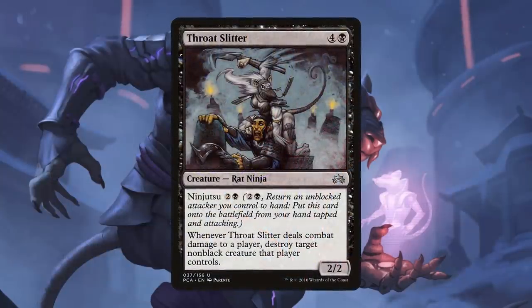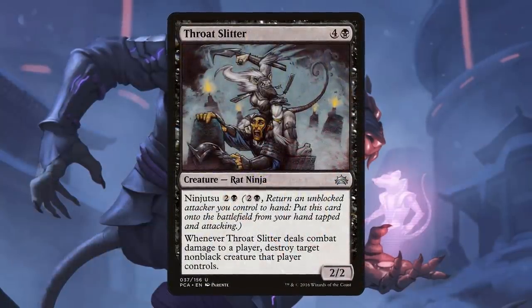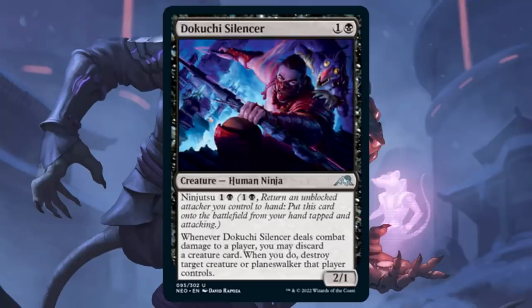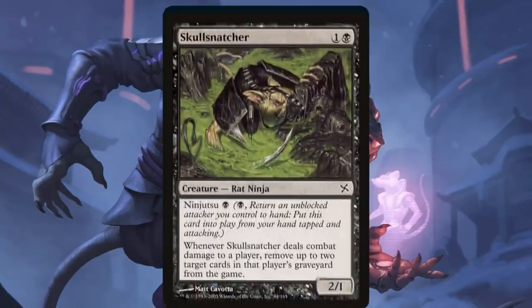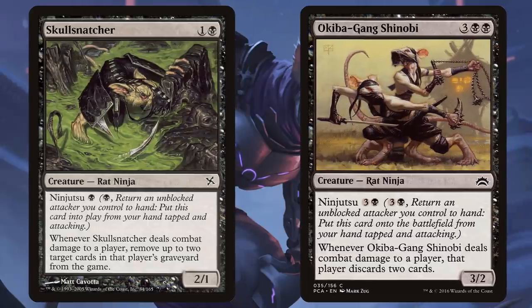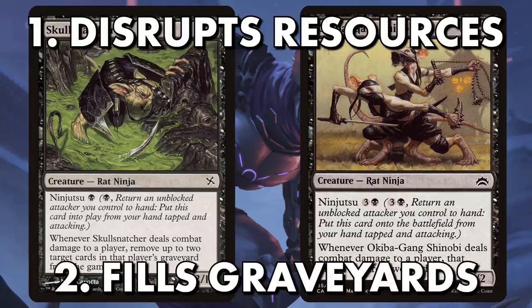Throat Slitter is another rat as well as a ninja, and it allows us to destroy a target non-black creature whenever it deals combat damage. For the added price of discarding a card, Dokuchi Silencer does much the same. It isn't just creatures our ninjas can deal with. Skull Snatcher lets us exile dangerous cards in our opponents' graveyards when it deals damage, and Dokiba Gang Shinobi forces our opponents to discard cards from their hand. That ability is useful for two reasons: it disrupts our opponents' resources, and it fills their graveyard for our deck's main strategy — reanimation.